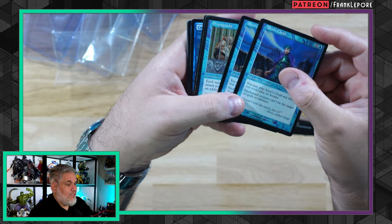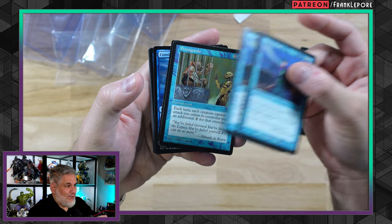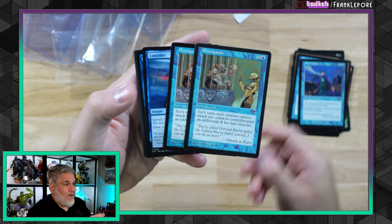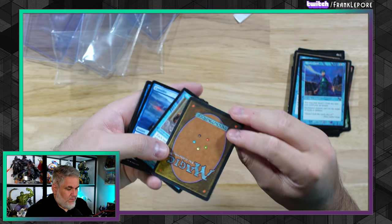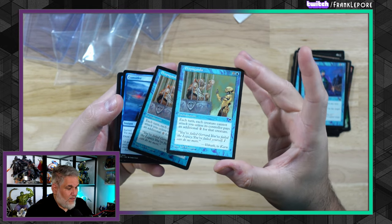Two more Alexi's Cloaks — that makes a playset. This is literally just a Flash counterspell that you put on a creature and then they can't be targeted. Two Propagandas — this one looks a little faded. Sometimes you're like, is this actually MP? Probably.